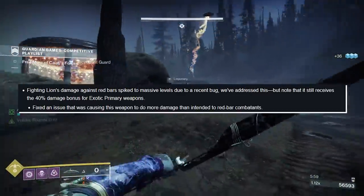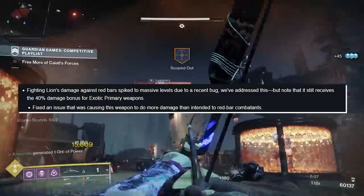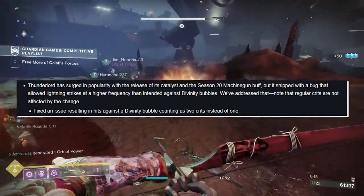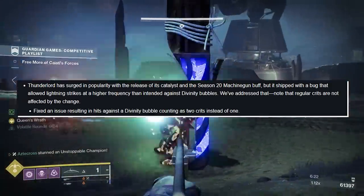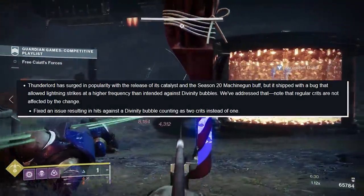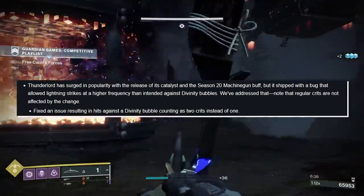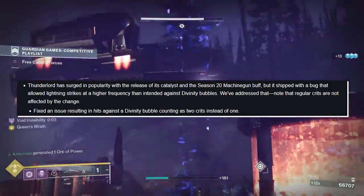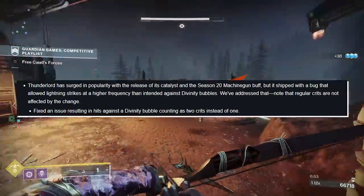Fighting Lion's damage against red bar enemies spiked to massive levels due to a recent bug — that's been addressed, though it still receives the 40% damage bonus for exotic primary weapons. Thunderlord has surged in popularity with its catalyst and the Season 21 machine gun buff, but it shipped with a bug allowing Lightning Strikes at a higher frequency than intended against Divinity Bubbles — specifically, hits against Divinity Bubbles were counting as two crits instead of one. That's been fixed. Regular crits are not affected. Thunderlord bros, you're going to lose out on damage here, so Actium War Rig is going to be needed. Grand Overture is just better.